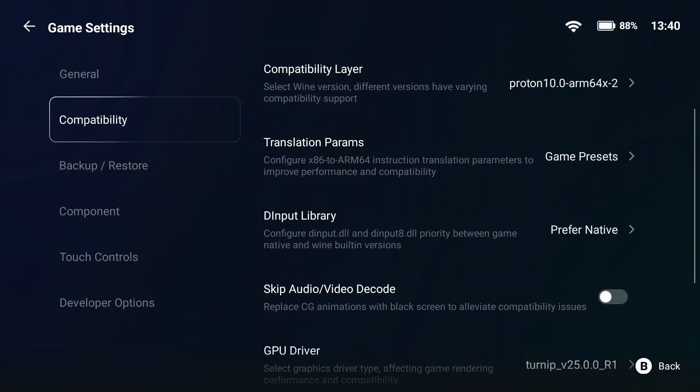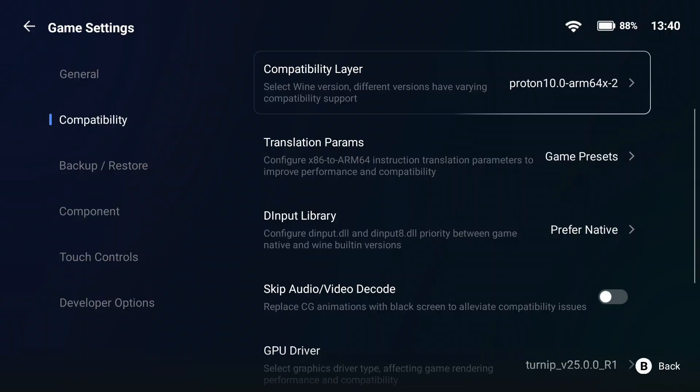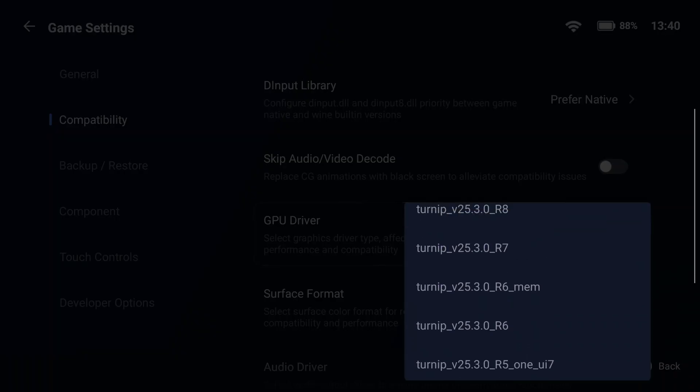Now open the PC settings for the .exe. This part is important — make sure to configure the settings exactly like I show here. You'll want to install these specific components to ensure GOG Galaxy runs smoothly.